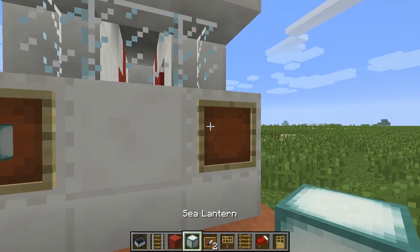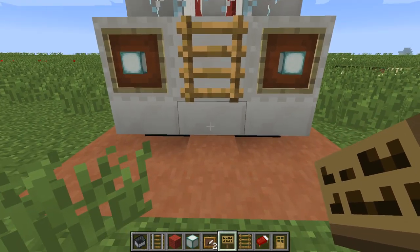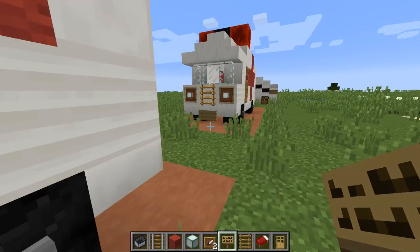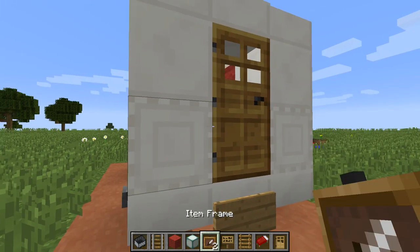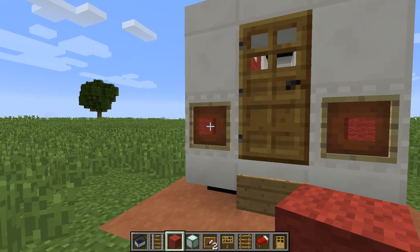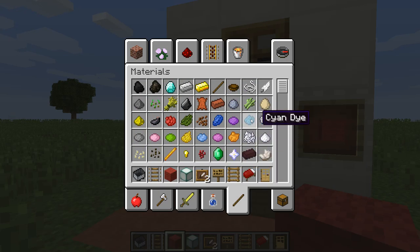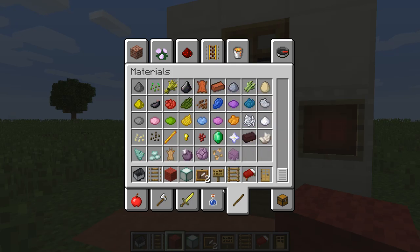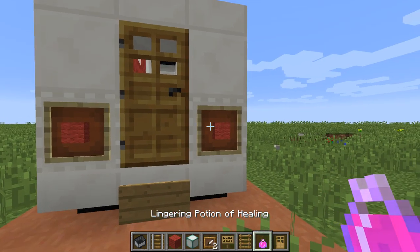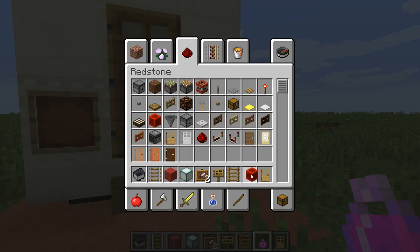Time for the front lights — I like to use sea lanterns, which are added in the new update. The ladder is supposed to be the vents you usually see on the front of cars, and that sign is supposed to be the front license plate. Back lights are always red, so we can make them red with red wool. In computer version you could use a lingering potion, but in pocket edition use a red stone block or red wall block.